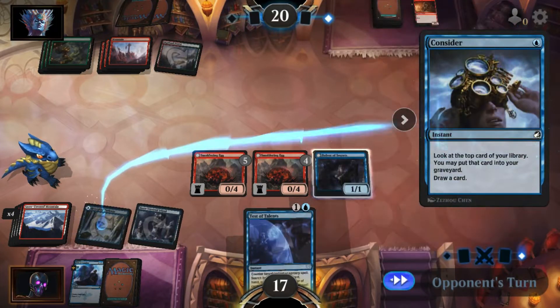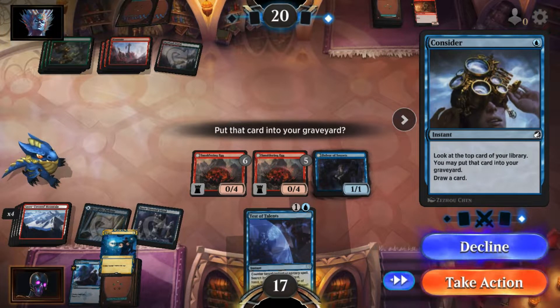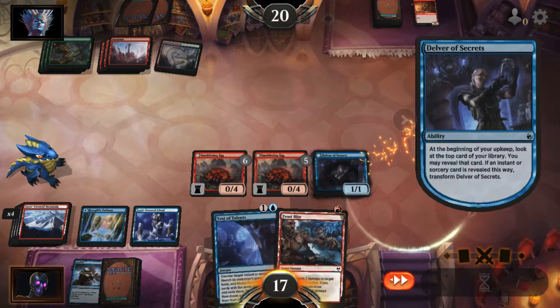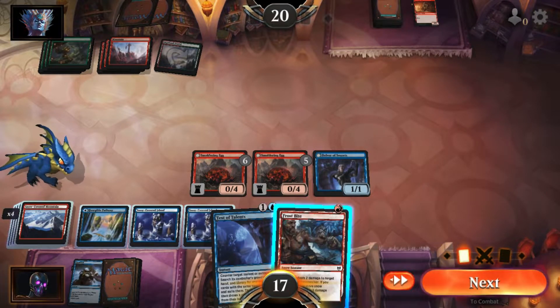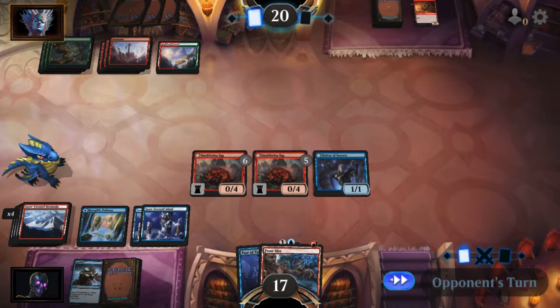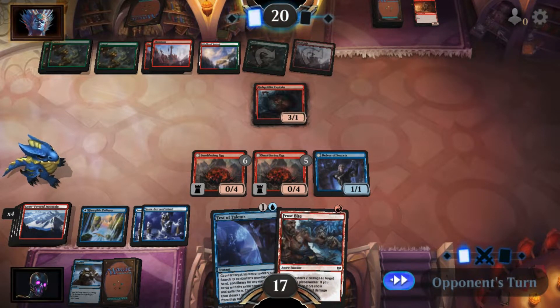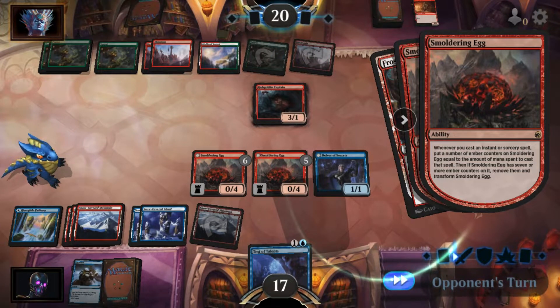We'll Consider since they're ending their turn. Yeah, let's ditch that and grab something else — that'll work. My turn. Decline, decline, play that, and pass. Let that roll. Blow him up, flip my one egg. One card in hand.